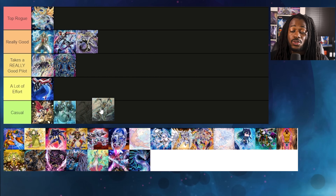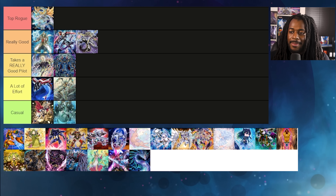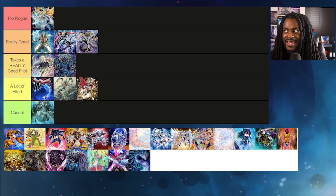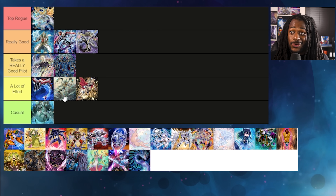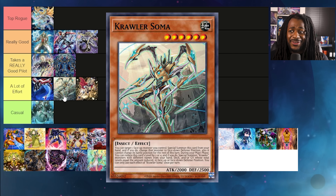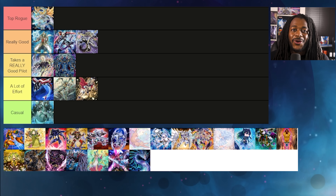Crawlers are actually better than casual — I definitely wouldn't put them in the Ice Jade category. Gym Night probably should go into Lot of Effort because it can FTK fairly consistently. The new Crawler Soma — that card is really really good. Being able to special summon more Crawler monsters by reducing its level is actually genius. The problem is that Crawlers still suck going second, and kind of suck going first too — just a lot of effort all around.